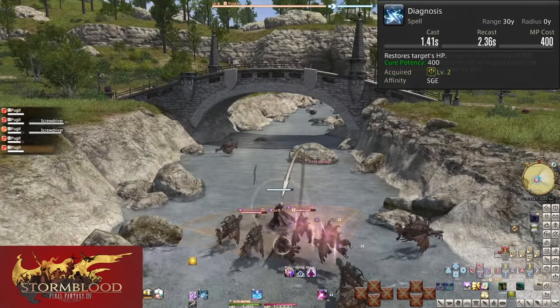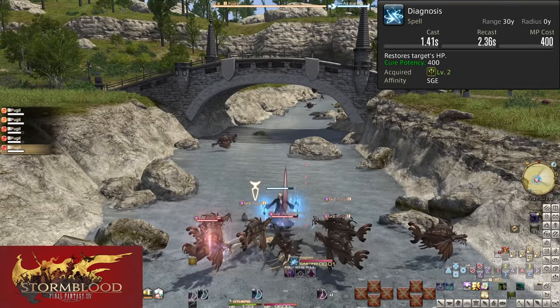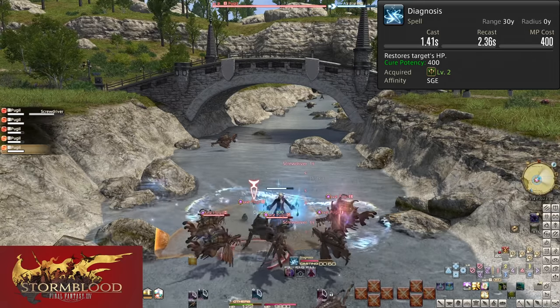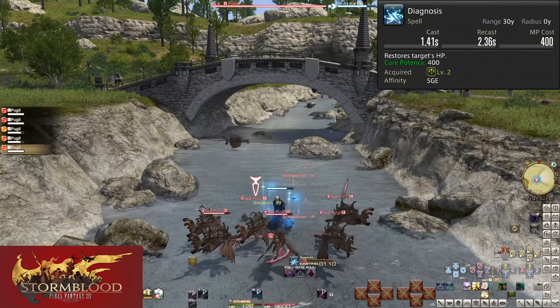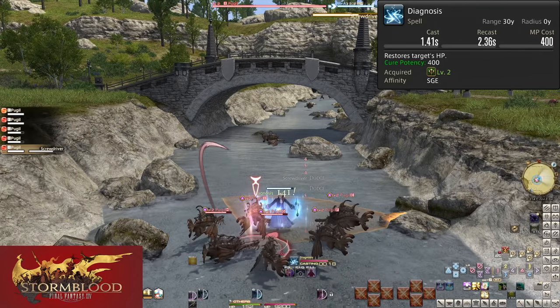Level 2, Diagnosis — a basic heal costing 400 mana with a cast time of 1.5 seconds. The target is healed for 400 potency. You will very rarely, if ever, be using this heal, but this button itself is extremely important.